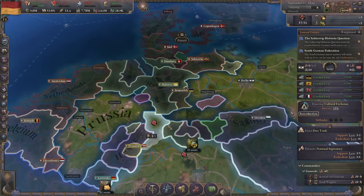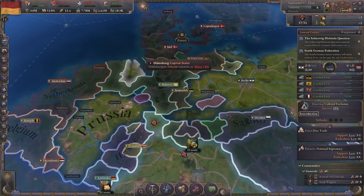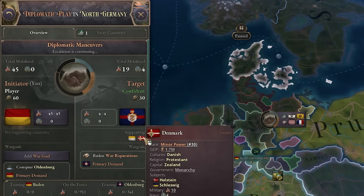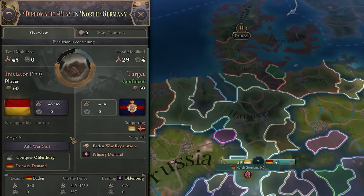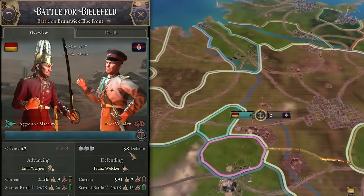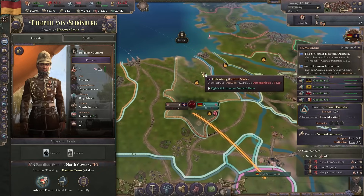I think I should probably go into the Hanover region, but I can't attack them directly because that will bring in a lot of people. So instead I'll attack Oldenburg and Hanover will also join. Let's start mobilizing everyone. Denmark joined against us, but I don't think that's gonna be a problem. I also want to take some stuff from Hanover — like Brunswick and Hanover itself — and some war reps as well. Thankfully we're able to push against them, and Hanover capitulated. Now we still need to deal with Oldenburg.